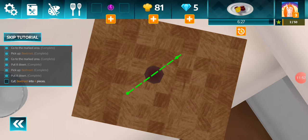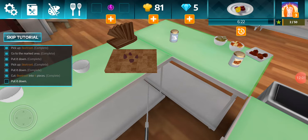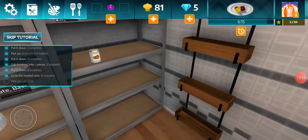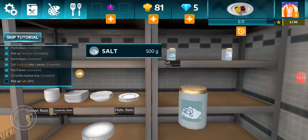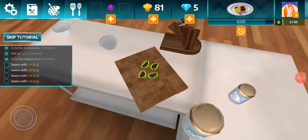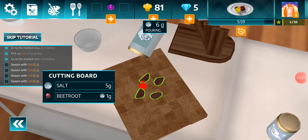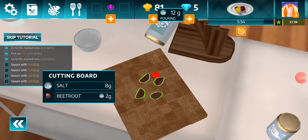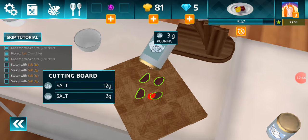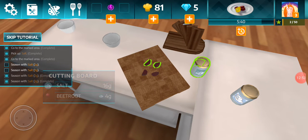Slice it into four pieces. There we go — four evenly sized pieces. Go to the marked area. Pick up salt. We need two grams of salt on each piece. Oops, that's not good. Okay, that's enough salt — that's enough. Too much salt, too much salt is bad.